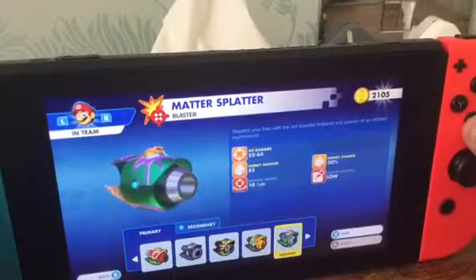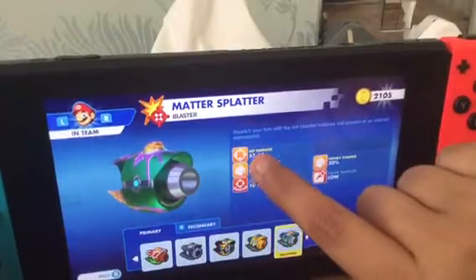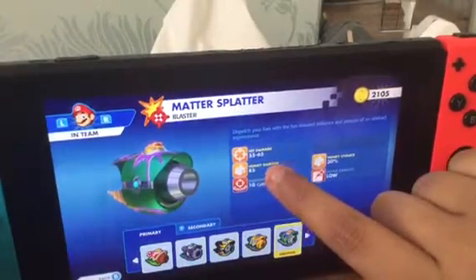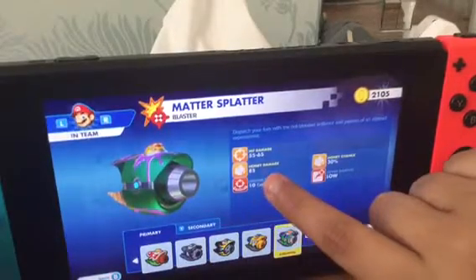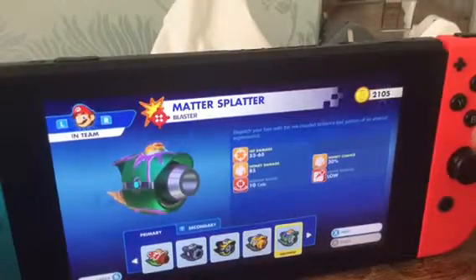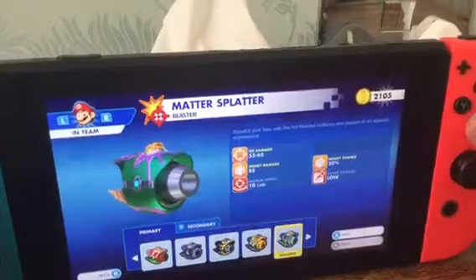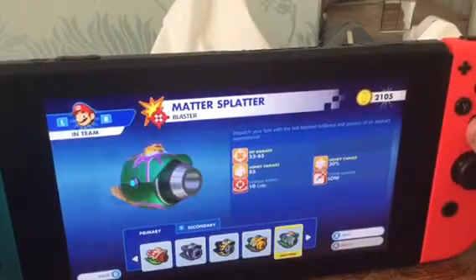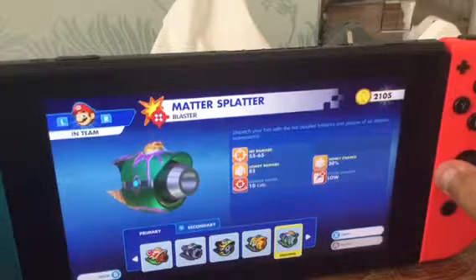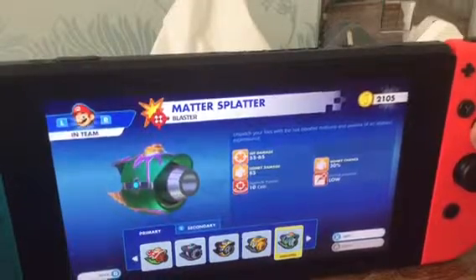For Mario's weapon, as you can see at the top: hit damage is 55 to 65, honey damage is 85, medium range is 10 cells, cover damage is low, and honey chance is 30. This is the Matter Blaster, which can shoot honey out of the blaster.